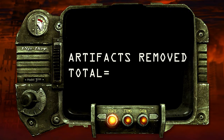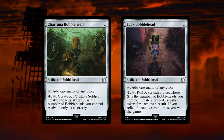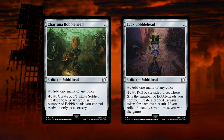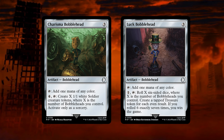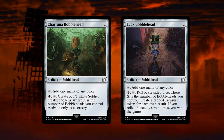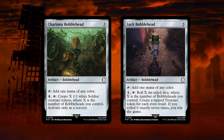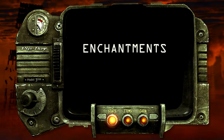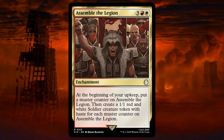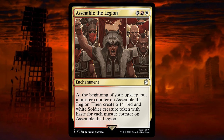We have removed the following 3 artifacts: Charisma Bobblehead, Luck Bobblehead — these 2 seem great with the alternative commander, and if you have all 7 of these, luck will certainly be a very satisfying way to win the game. Survivor's Mad Kit — it does offer some good options with very few investments, however it is taking up 1 slot and not doing enough. Finally, we have removed the following 8 enchantments: Assemble the Legion — although very on theme, a bit costly on mana and slow for what we are trying to achieve.